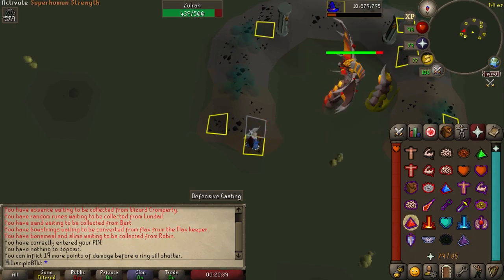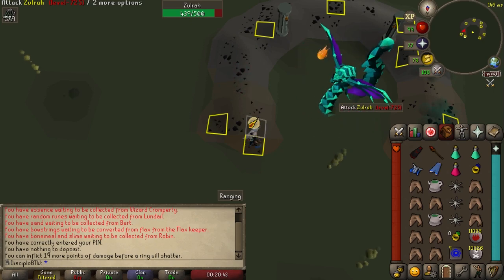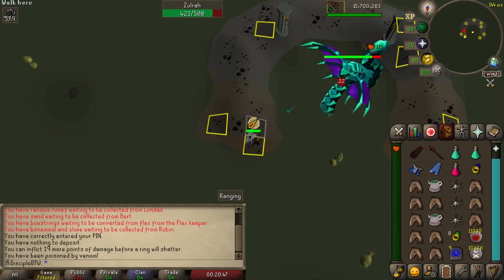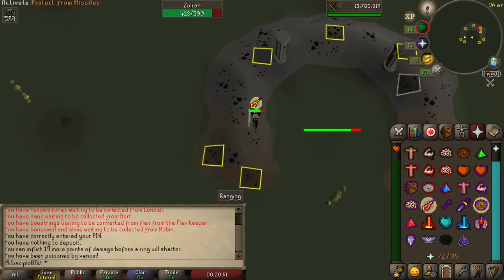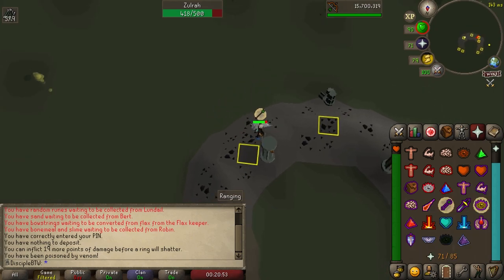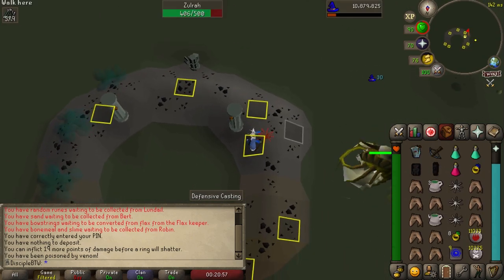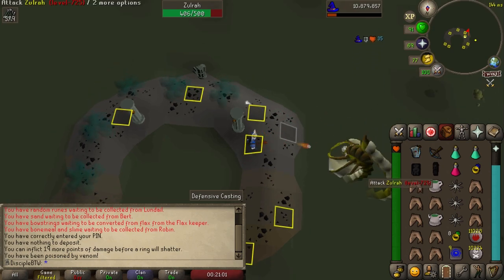Zulra can be one of three colors. She always starts out as green, which is range — she's weak to magic and you'll use protection from range against it. When Zulra is red, you won't use any protection prayers; you'll instead continue to mage her and dodge the melee attacks by standing in the marked squares. During the blue phase, when she uses magic and range, you'll pray protection from magic, use range, and pray you don't get smacked too hard by the ranged attacks.